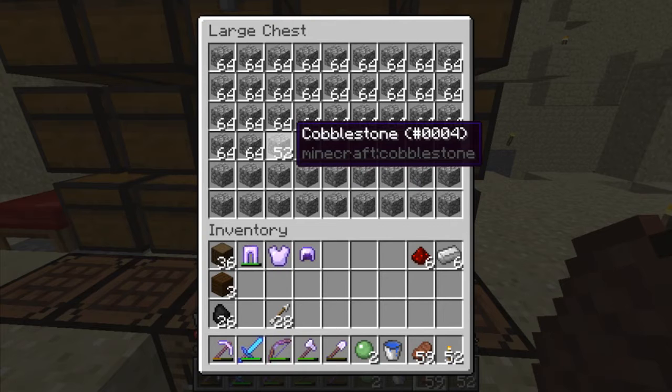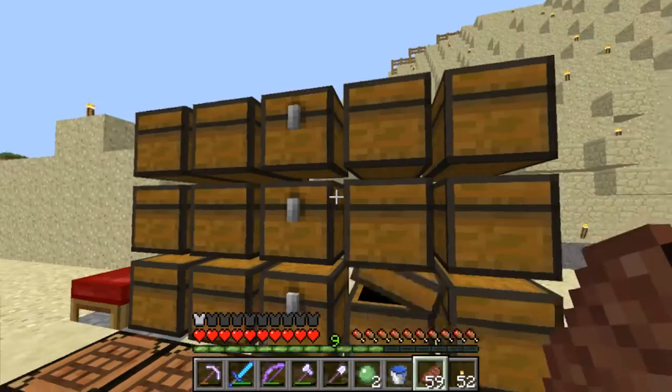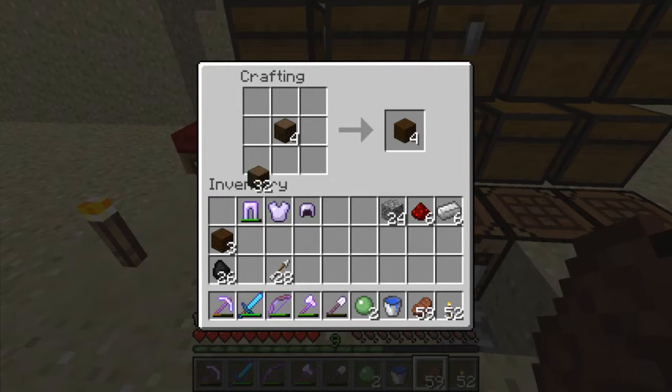Six pistons times four is going to be 24 — so 24 pieces of that. And then I need some wood. Do I have any wood? Yes, I've got lots of wood. One, two, three, four — that should be more than enough.